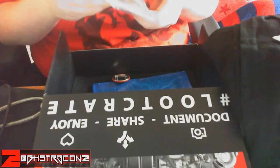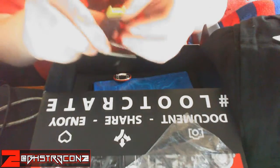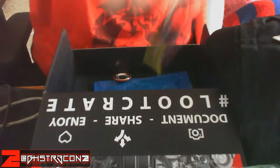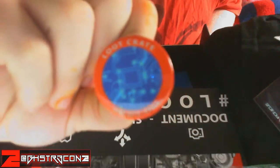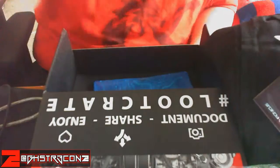From Terminator Genisys, we have a brain chip keychain and that feels heavy as hell. Look at that — that's sick. That thing is really cool, really heavy. Here's the pin for the month of June loot crate — cyber theme — looks like a circuit board.